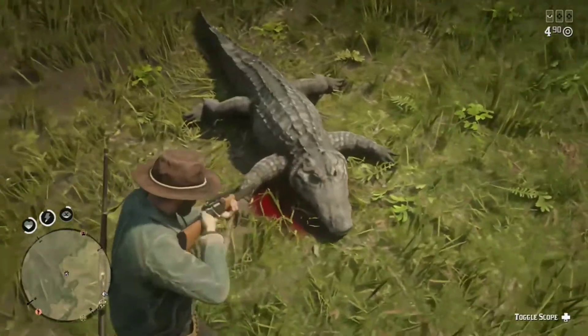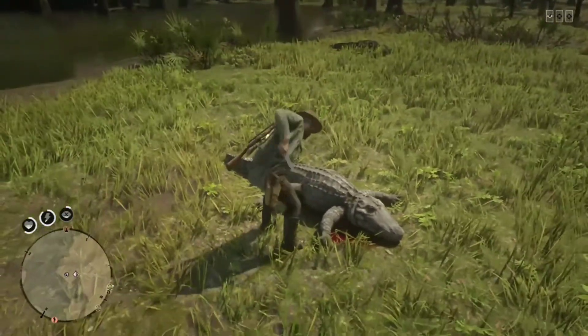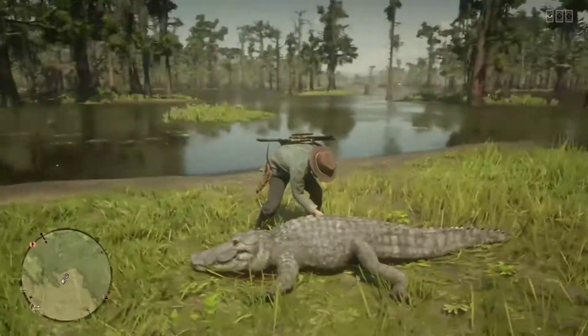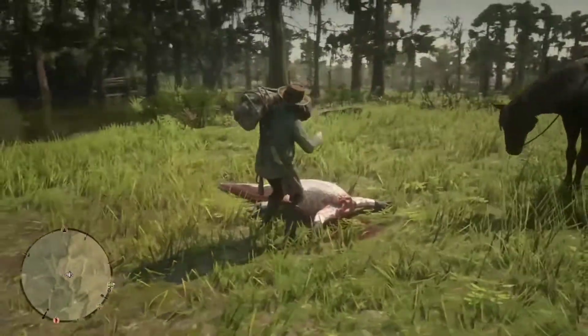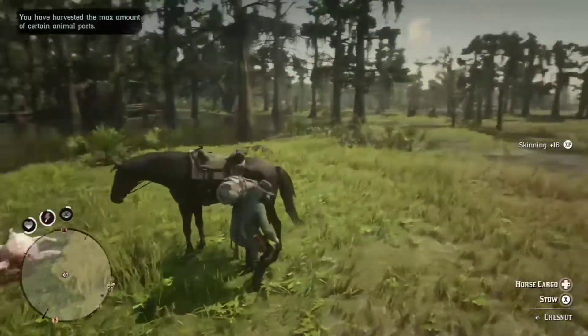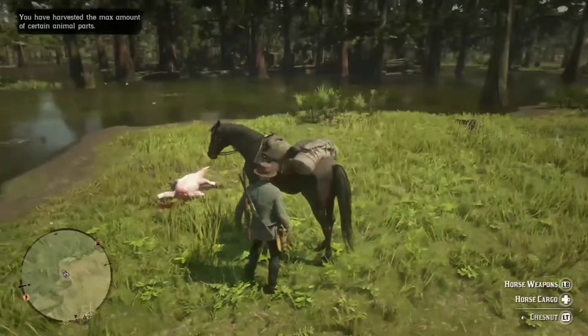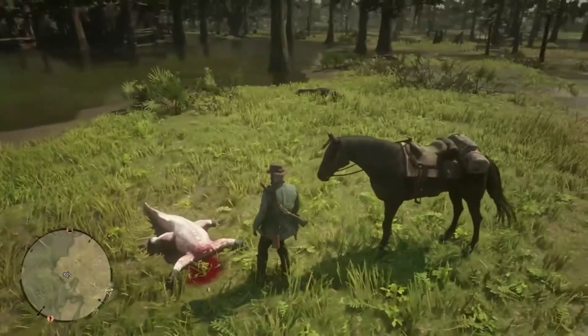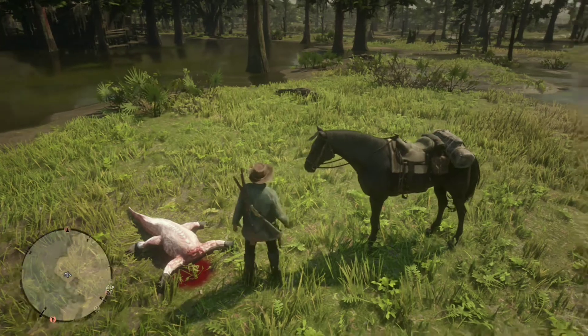You'll want to call your horse over so you can stow your alligator hide on your horse. Just make sure he doesn't get too close to other alligators as they will spook the horse and he'll run away. A perfect hide will go for a reasonable amount from Gus. You can also sell Gus alligator teeth which will give you extra money if you collect some.